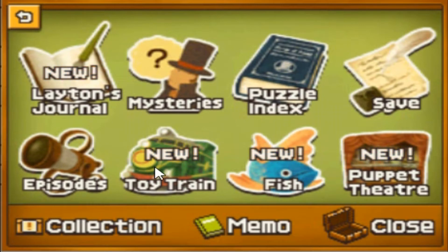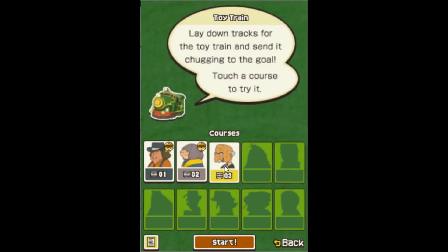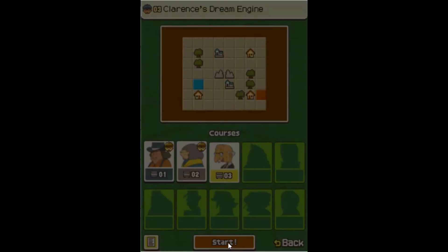So before we continue, we do have a new toy train fish. I still think I can't do the theater puppet, but I'll check it again. But let's do the toy train one that we got from Clarence. Clarence's green engine.